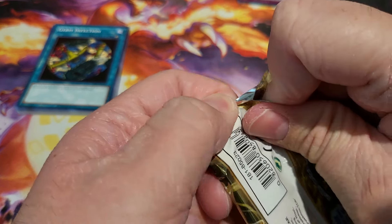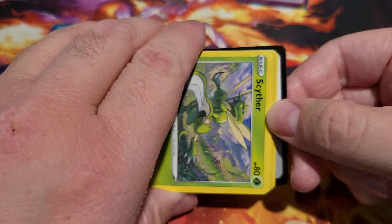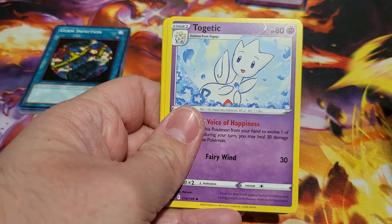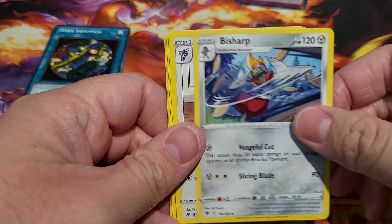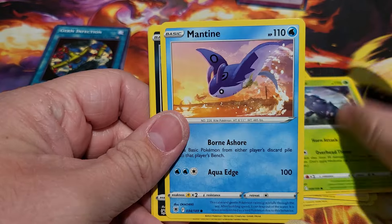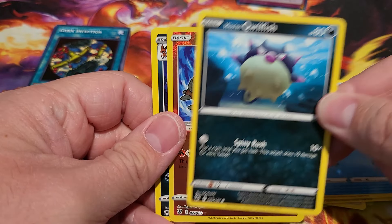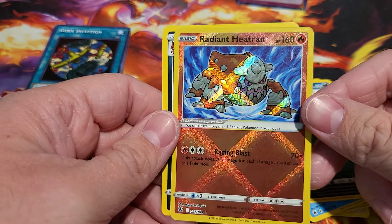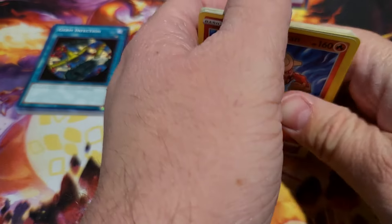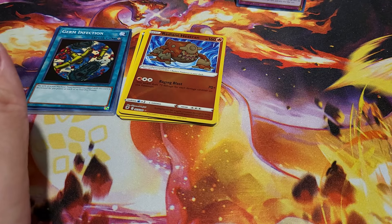They bumped the price up and sold it — they did have individual packs for like six bucks, which is expensive, but you see old Yu-Gi-Oh packs and you're like 'oh.' There's the code card. Let's see if we can get anything out of Pokemon — we got Togetic. You guys don't need me reading the names of all these Pokemon. Oops — oh, Radiant Heatran! We did get a Radiant, not too bad. I'd definitely say Pokemon won that one.